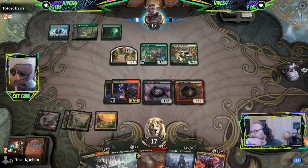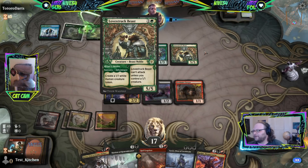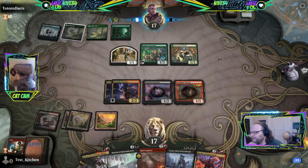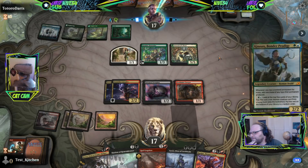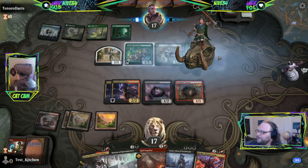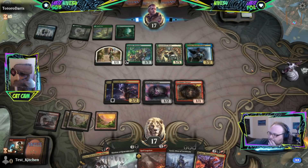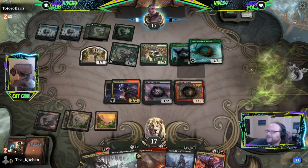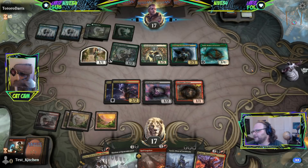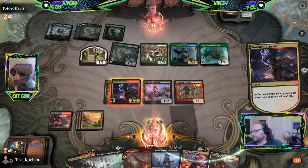Maybe attacking with Stormfist there would have been an idea — they could double block but they lose their one-one. I never like to do that because they almost always have another one-one, whether it's Innkeeper or another Love-Struck in hand. Another Kenrith — that sucks. We lost a Shock for no reason. Now they have four mana. I would hate to see a Questing Beast — oh it's a Toski.